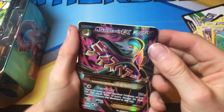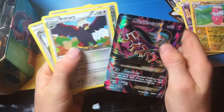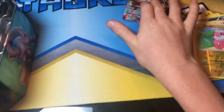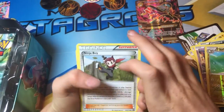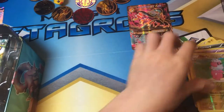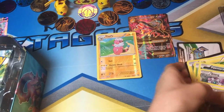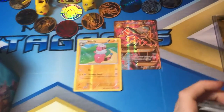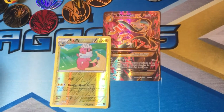A Mega Gardevoir! Oh my gosh, this is so epic. I'm so excited right now. I think you got a Ninja Boy there. Ninja Boy — I love Ninja Boy, he's cool. I do karate so I like Ninja. So I got a Mega and a Reverse Holo Flappy. This promises to be an awesome opening.